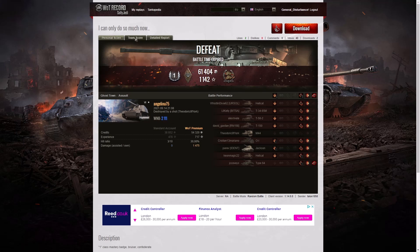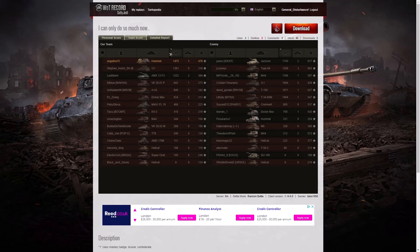Let's have a look at the team score. She got the highest damage on her team, but not the highest damage in the game overall. The tank that took her out — the Jackson — got 1,745 hit points. She got the second highest damage in the game, and that Confederate with 1,475. The third highest damage in the game actually went to the OI on her own team with 1,381.